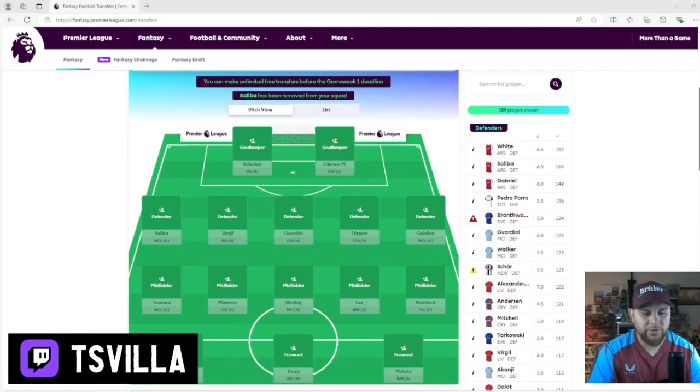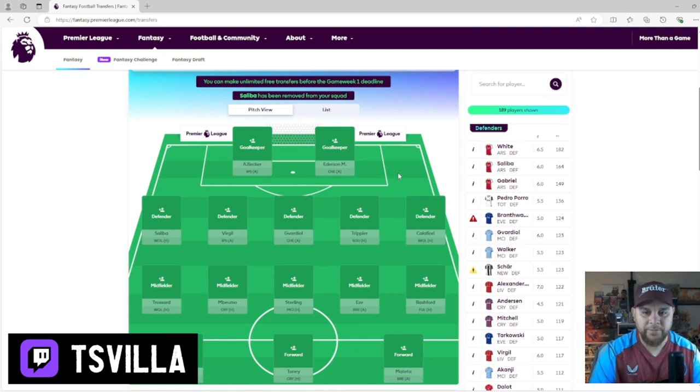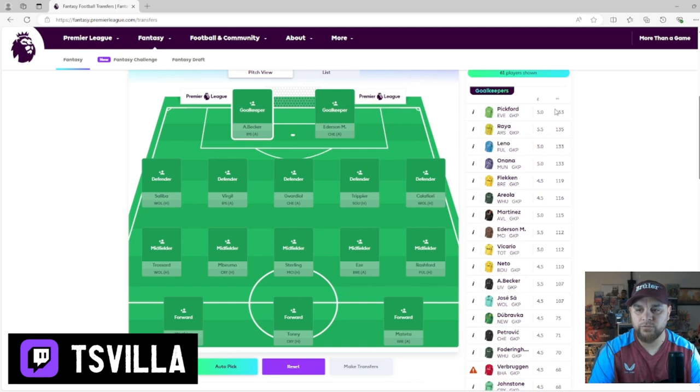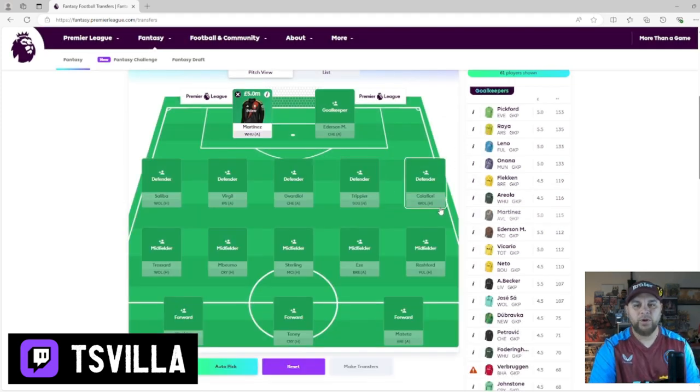Okay, here we go. So we have a fresh start here. What I did earlier was basically I picked an auto team. What I want to do is put in the core players that I definitely know are going to play every week and are most likely going to be busy and also get clean sheets. I'm an Aston Villa fan, so we've got the world's number one - we're going to put him in there. We're going to keep the second goalie slot free for a minute because we don't want to use up too much money there to start with.